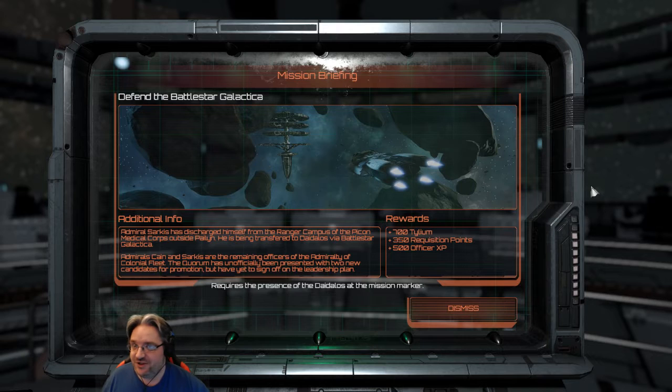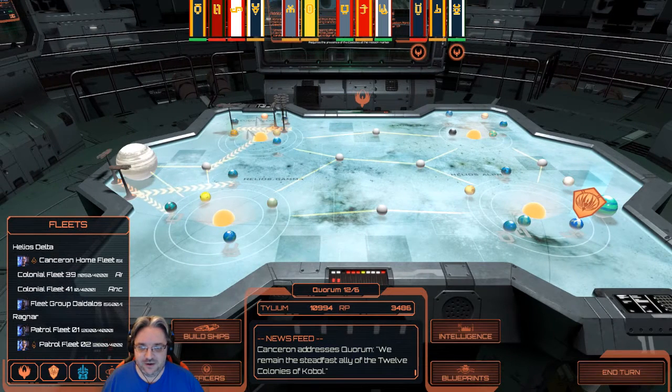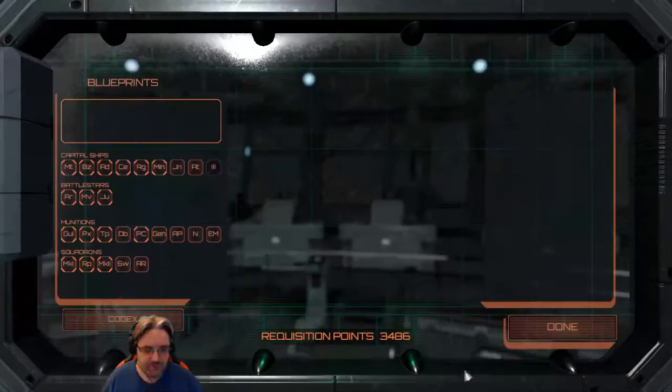There was a question from the chat in a previous video — would we get Galactica back? Apparently so. This mission requires the presence of Daedalus at the marker, which is going to take a while to get there. I may be doing a few holding actions to build up the fleet. I don't want to abandon these six — we still need to keep six colonies on side, and we don't have the fleet power to do that yet.